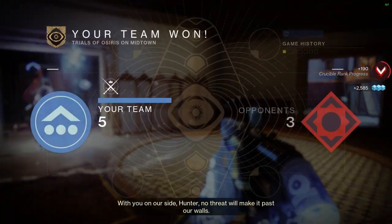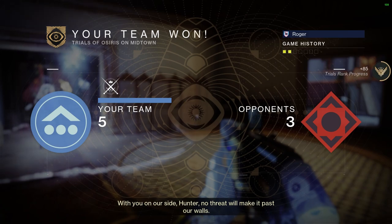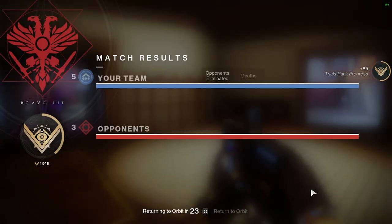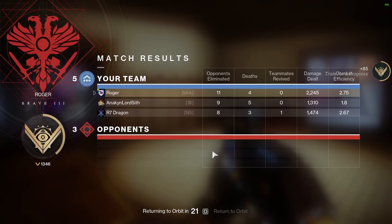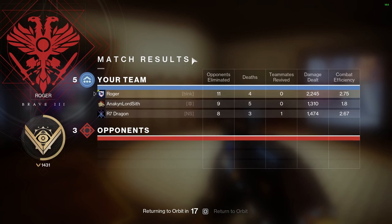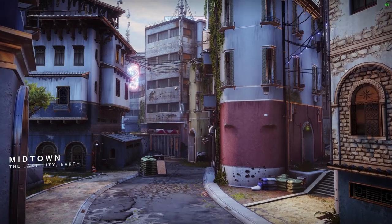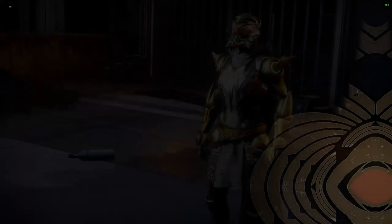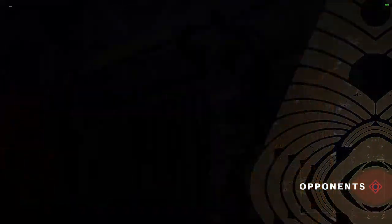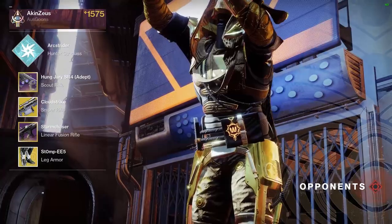I could have had my shotgun out when I flew in, but I just wanted to punch him once — he had no radar so he didn't know I was coming. Look how fast they left that lobby. You can tell how big of tryhards and salty players somebody is by how fast they leave the lobby. When all three dip out immediately, if somebody leaves so fast that their names aren't even on the leaderboard at the end, then you know there's some salty players.